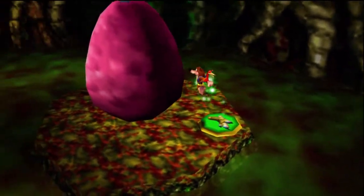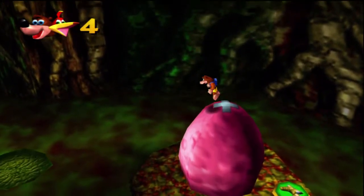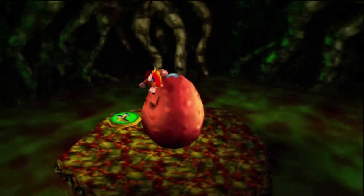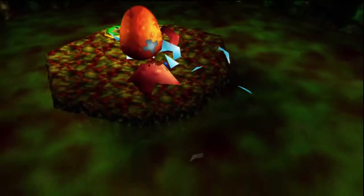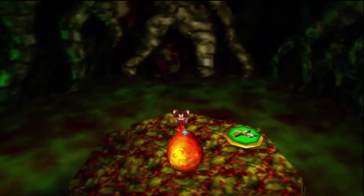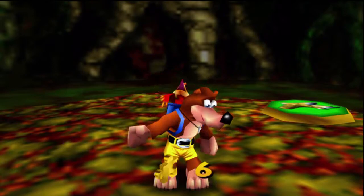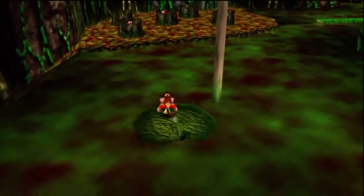We're going to jump up and then ground pound this first crab of life, and then start hitting these X's on the eggs as they grow smaller. And I bet you can guess what's inside. That's right, a bird! Just kidding, that's cheeky. Alright, awesome. So that's seven, so we're only two away now from our total that we're planning to get.